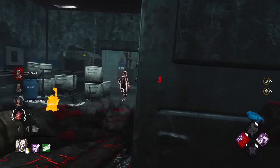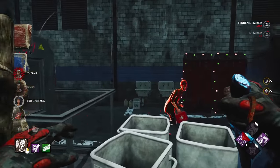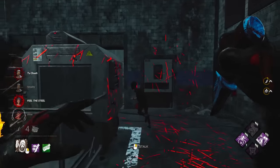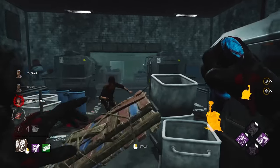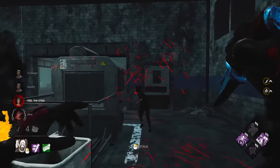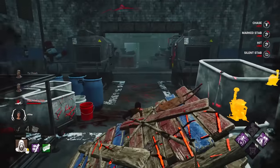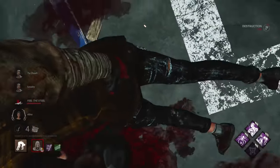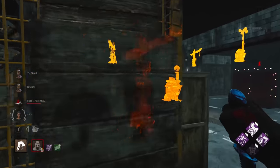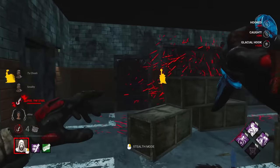I need a stalk down because I'm Ghostface. These pallets ain't gonna do it. 15% faster — does she make that with my speed burst? She doesn't, just about. That was clutch — that speed stack was essential there. Now we have to get a hook. Oh, that was close there — about a second left on the wiggle.